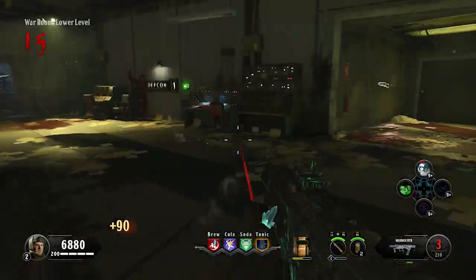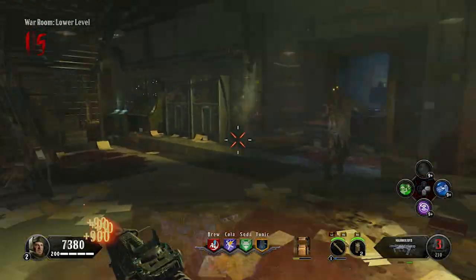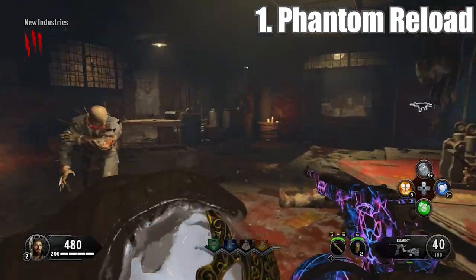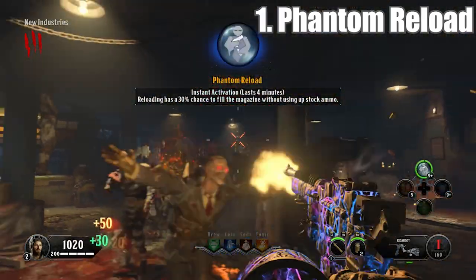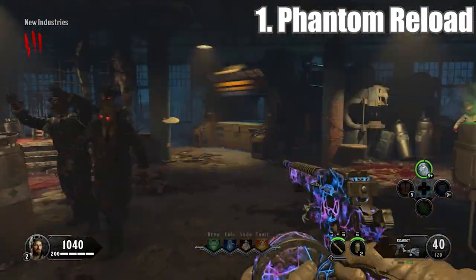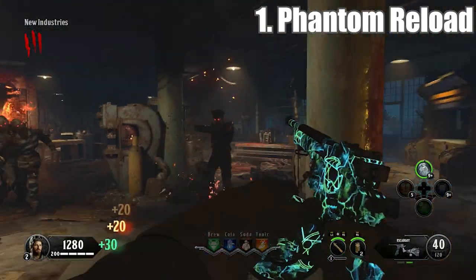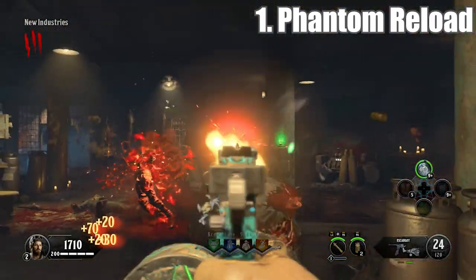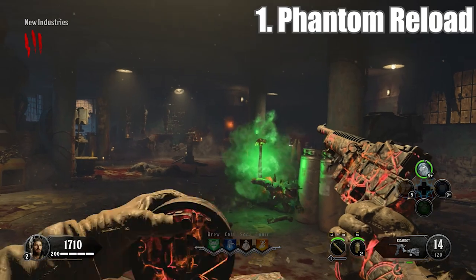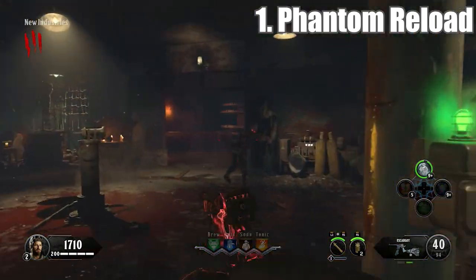And finally, at the number 1 spot, this has to be Phantom Reload. What this does is that when you go to reload, you have a chance to not use any of your reserve ammo. It seems decent at first, but this elixir barely works. Remember, it says it has a chance to not use up your reserve ammo — but in all honesty, it does use up your ammo 9 times out of 10.